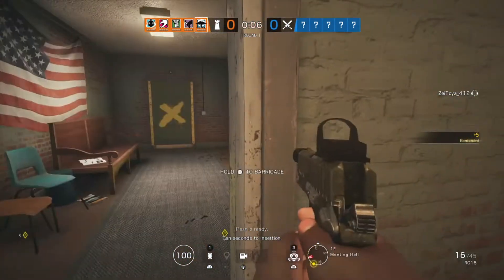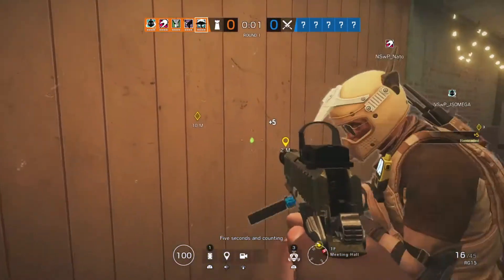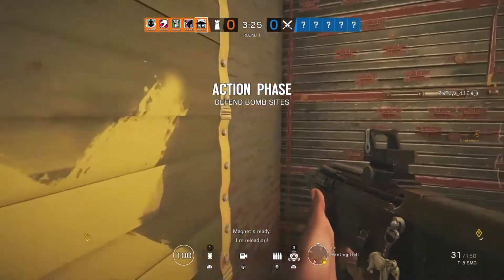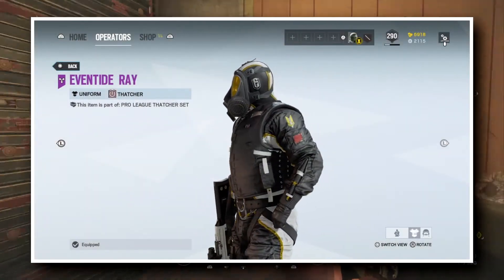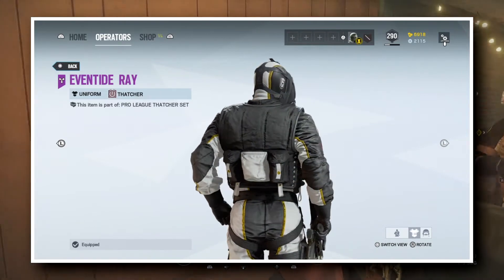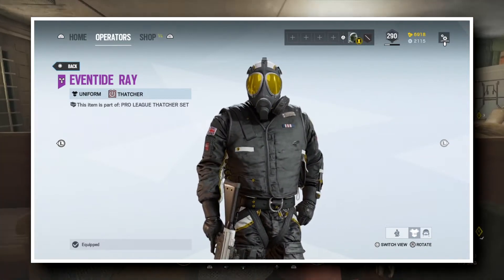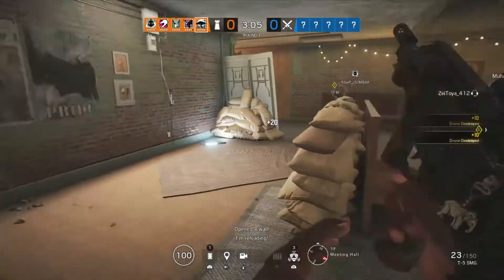These ones are for Tatcher, Mute, Bandit, and Sledge, and honestly these are maybe even the best Pro League sets ever so far, at least if you look at the headgear — they are honestly amazing. So let's start off with Tatcher: he has the Eventide Ray Uniform, the Double Sun Headgear, the Revolting Vortex skin for the AR-33, and the Pro Tatcher Chibi. This headgear especially is somewhat of a weird one, but in a way I do like it — I'm not going to pick it over others, but it's very nice.